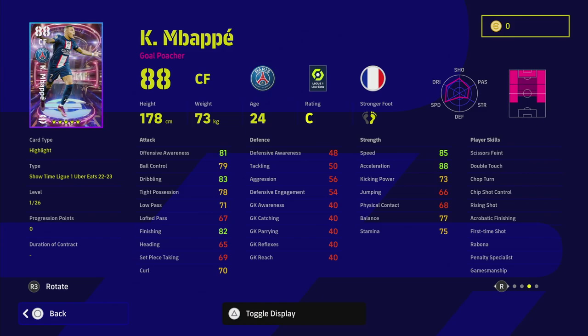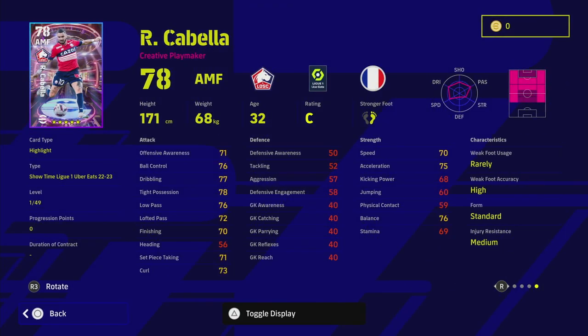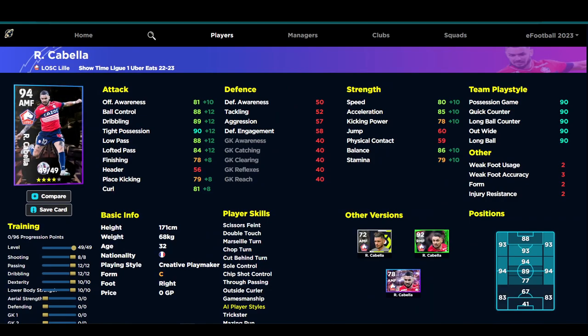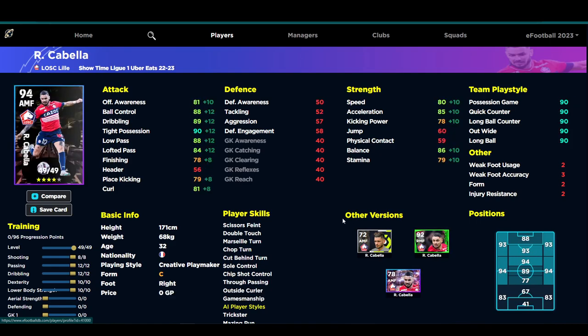We're going to focus on Cabella first. He's a 94-rated AMF when maxed out, and on eFootballDB he has everything you could possibly want. You can train him multiple different ways. There was also a right midfielder Player of the Week version of him, still as a creative playmaker but with slightly different player skills. This Showtime version is probably better if you plan to use him as a wide player. I'd tone down the passing — you don't need it above a certain level depending on your build.